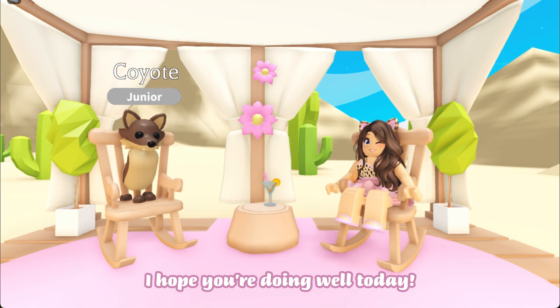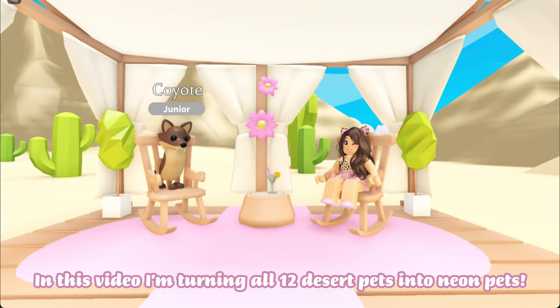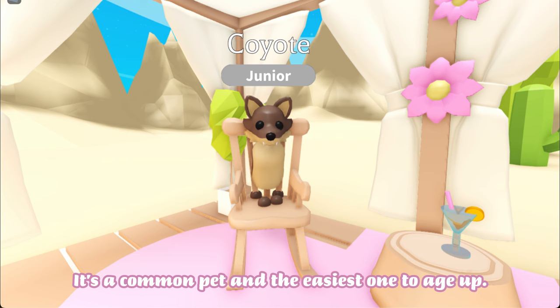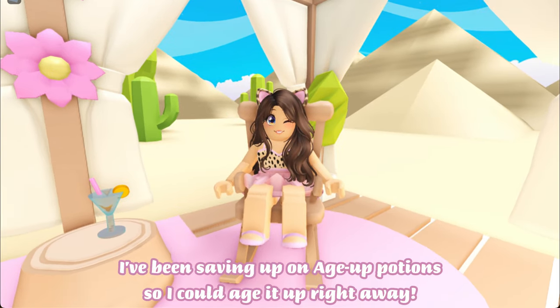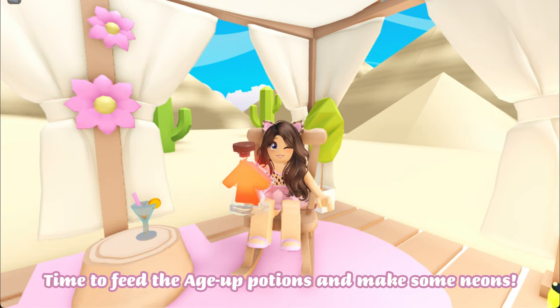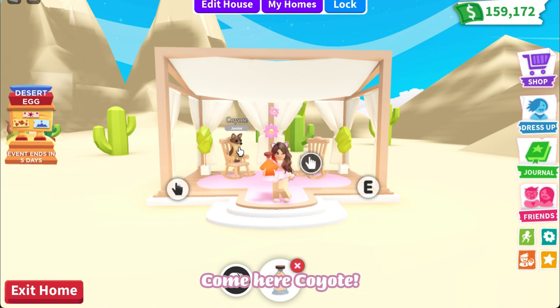Hi everyone, I hope you're doing well! Today in this video I'm turning all 12 desert pets into neon pets. The only pet that isn't finished yet is the adorable coyote — it's a common pet and the easiest one to age up. I've been saving up age up potions so I could age it up right away. I also did this with all the other pets. Time to feed the age up potions and make some neons!